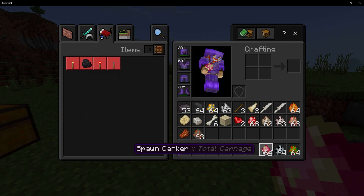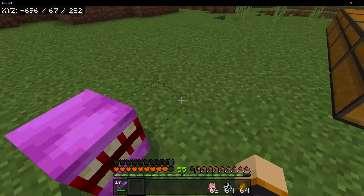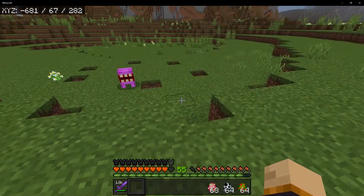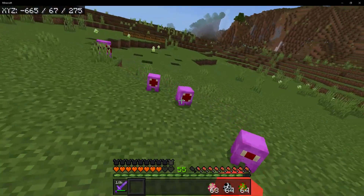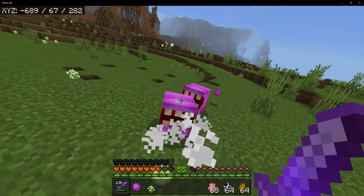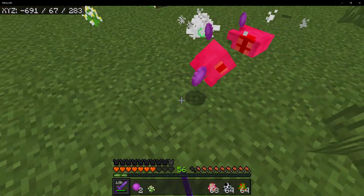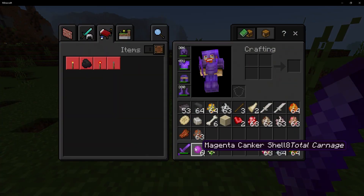Next up is the Kanker. You're so cute! He bit my toes but you're still adorable. He's getting bigger — does he get any bigger? He's eating me! So when he attacks you, he makes baby ones. Stop making babies! For our efforts, we got ourselves magenta kanker shells.